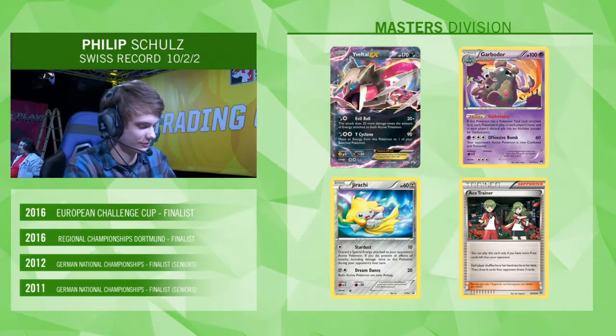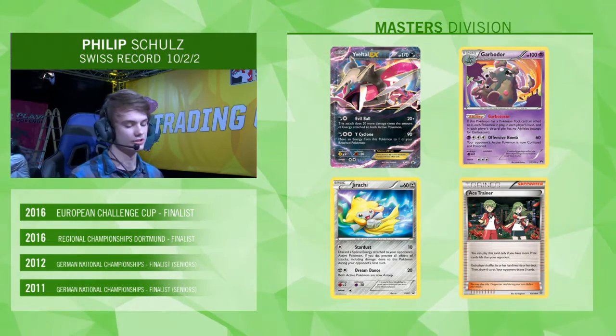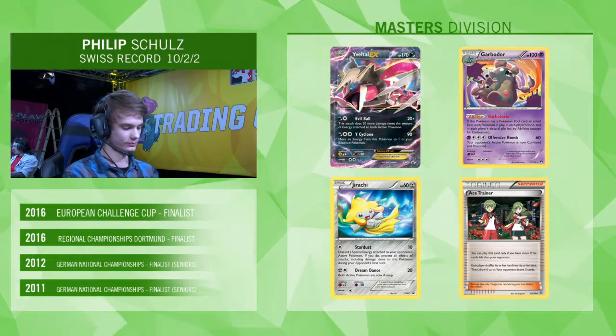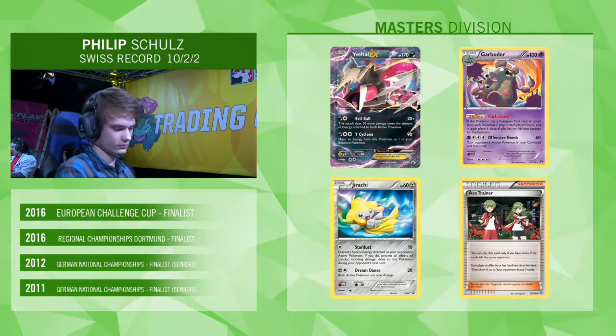Philip has a bit more disruption in his deck, but he's not playing Fright Night Yveltal. He's gone for four of the EX, so he's actually gone for flat consistency and then opened up to a little bit of disruption. And you've seen his accomplishments — always a finalist, the bridesmaid but never the bride — and Philip is going to be looking to change that in this tournament.